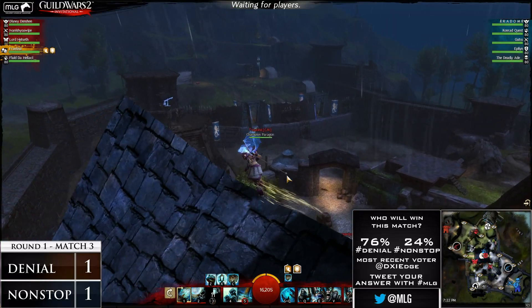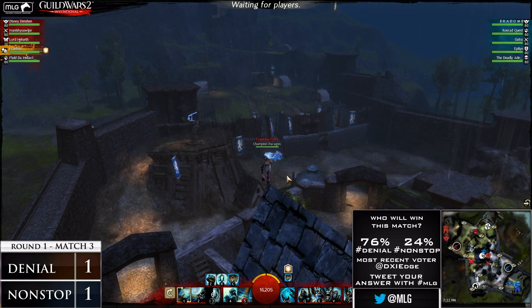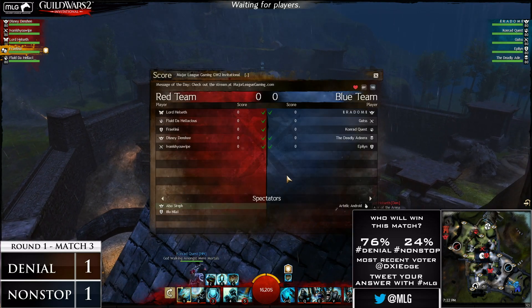Don't forget to win some gems. All you have to do is tweet hashtag MLG with hashtag denial or hashtag nonstop with who you think will win this match. We'll be choosing at random who gets gems. We've got so many gems to give away here tonight, and I think we're ready to jump in this game. We're going to tell the players to ready up, and we're just waiting on Guts and Conrad Quest to do so.